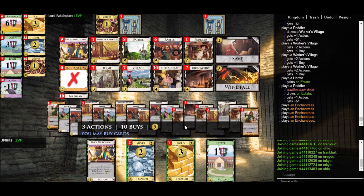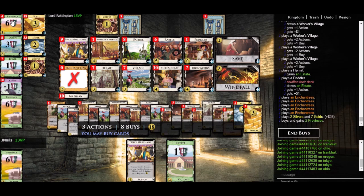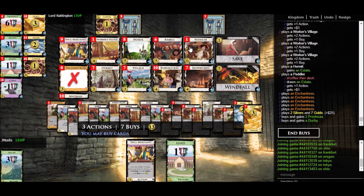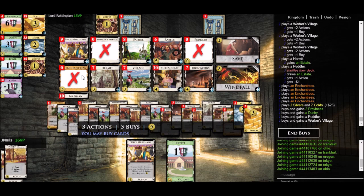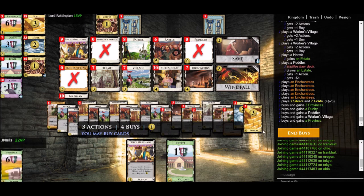So we can buy a Province, Province, Duchy — we've got the points lead. We can buy our Peddler, buy our Worker's Village. Three piles are empty so the game will end, and we can afford an extra Province. There you go — this engine was very quickly able to outscore the computer, and hopefully this demonstrates the main principles of building an engine.